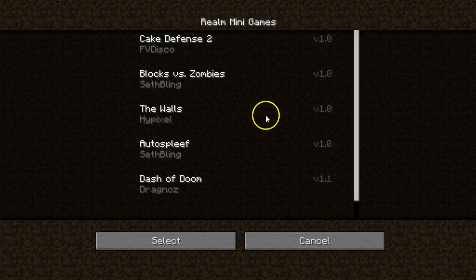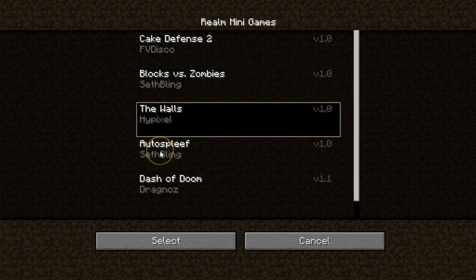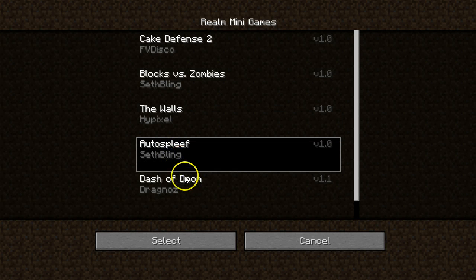They do automatically back up our world — whatever world it was that you started for your child, be it creative or survival or whatever — it's still going to be there. We actually have five new options to choose from, and no longer just Herobrine's return but a bunch of other fun things. I don't actually know what the presets need to be on this, so you'll have to consider whether or not it's going to be okay.